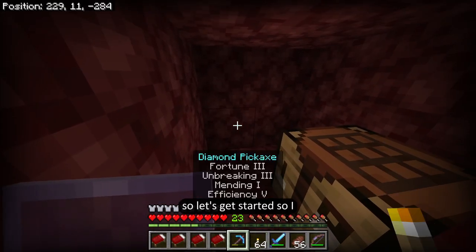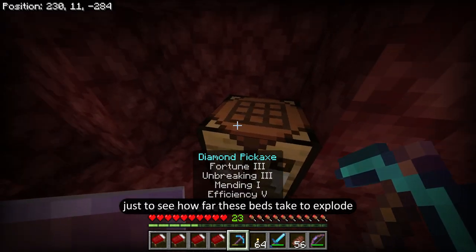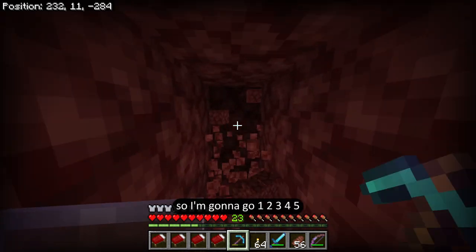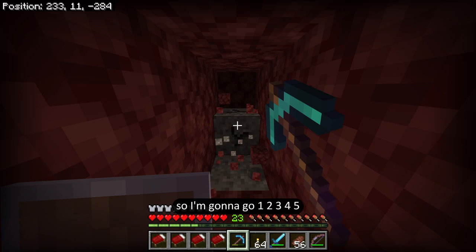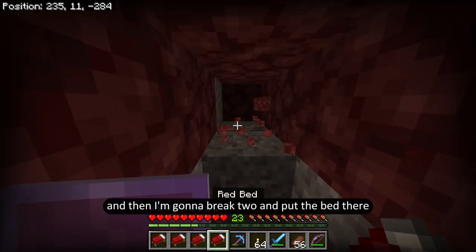I always make sure I'm higher if I'm digging into the netherrack because there could be a random piece of lava anywhere. Let me get rid of anything I'm not going to be using during my mining. Now that that's done, what I could do is make a whole bunch of beds. I'm going to click bed so that way I can just keep making all the beds I need.